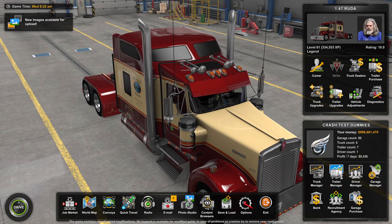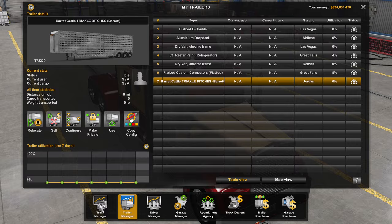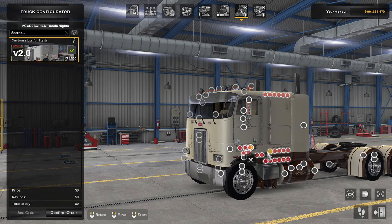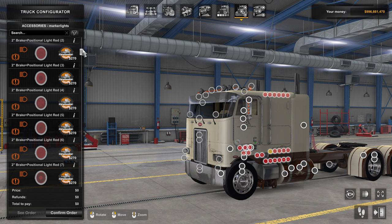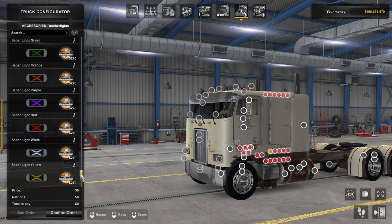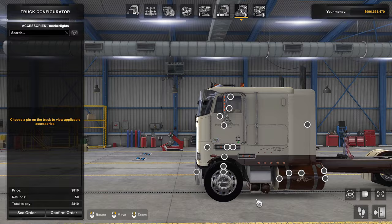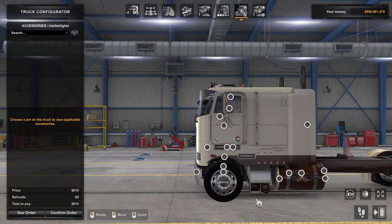Go to truck manager, upgrade - and there we go! We can find the little mini marker lights now. There's orange - a little row of those. And they work! That's how it works - just grab the slot name, add it to the .sui file, and you can use those lights on any compatible mod.